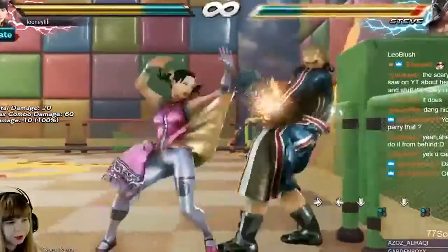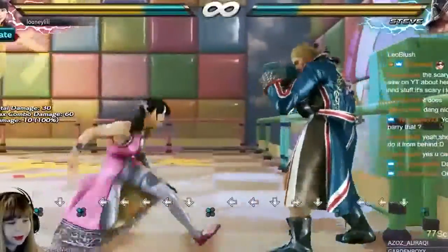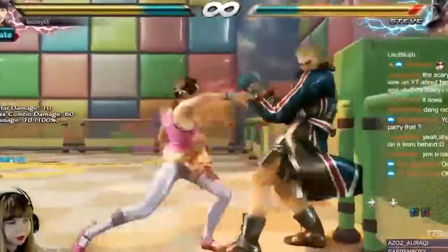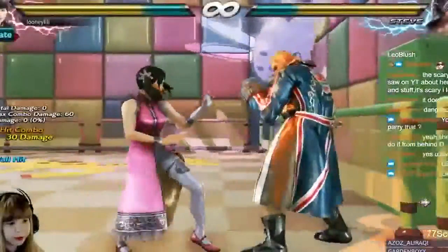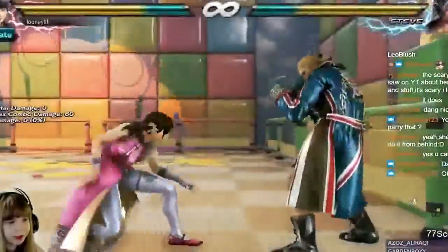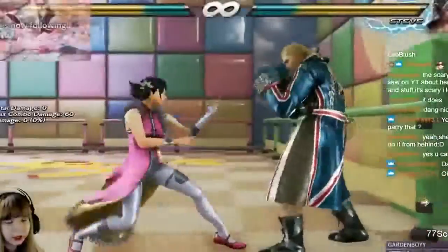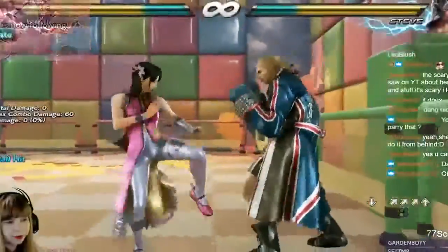They changed the frames and the range on her wall standing 1 — it actually has slightly better range now, though still nothing amazing. She now also has wall standing 1,4: a new 13-frame wall standing punisher, which she kind of needed because wall standing punishment was one of her weaknesses. She only had wall standing 4 at 11 frames, wall standing 2 at 13 frames dealing even less damage, and a hop kick at 16 frames without amazing range.